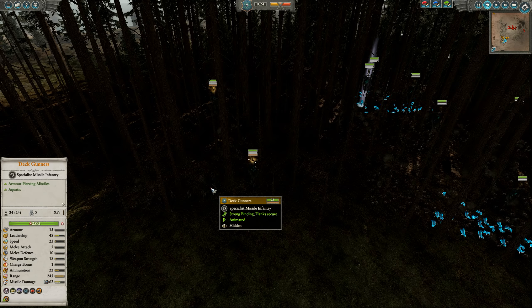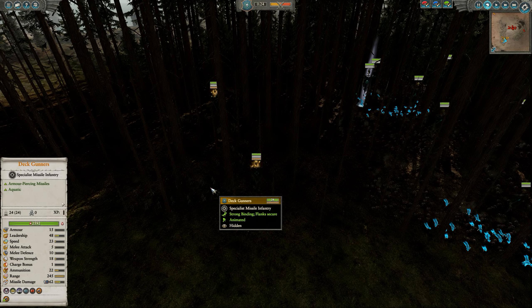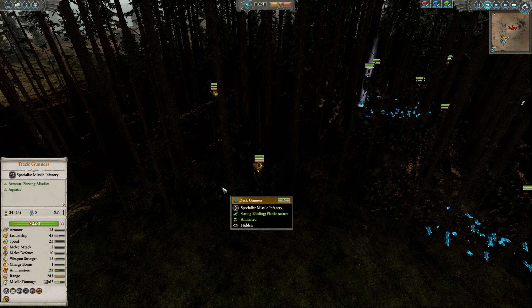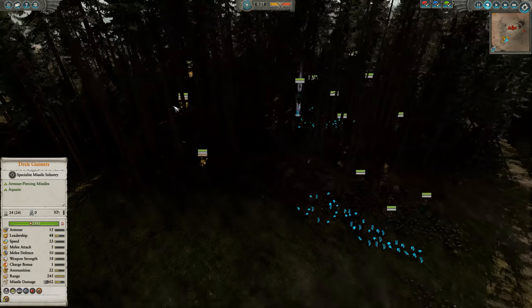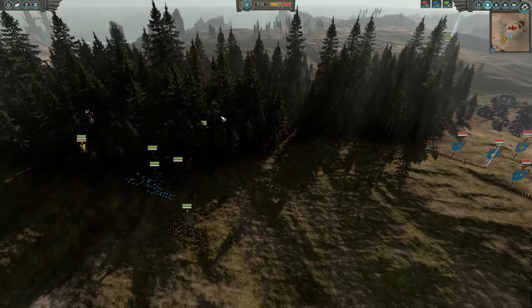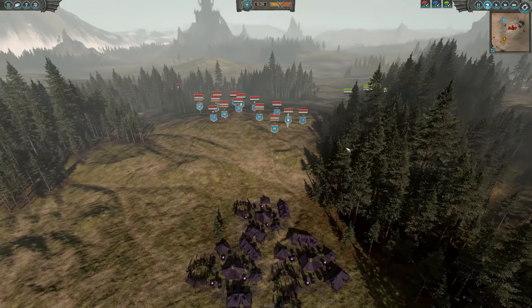In the back we have 3 deck gunners because I love the deck gunners. They are very long range, kind of like the Ushabti from the Tomb Kings. They have great armor piercing and more importantly they have shield breaker. So no matter what unit they are shooting at, if they have a shield or not, these things basically do their full damage. I really like the deck gunners a lot.